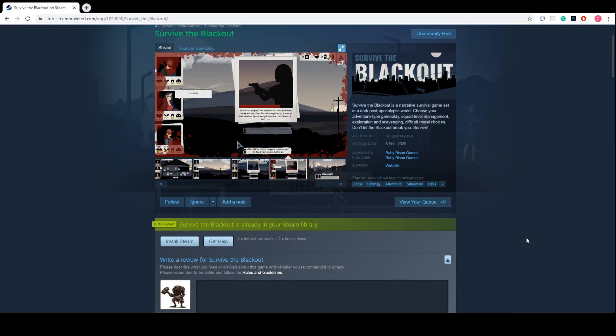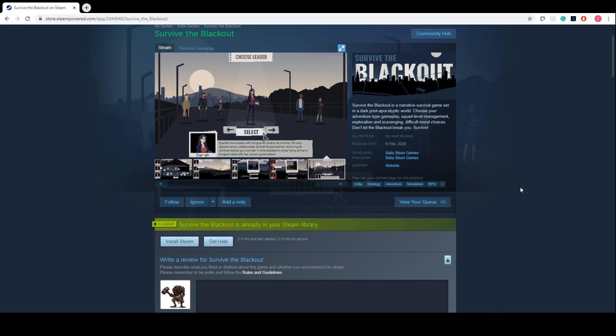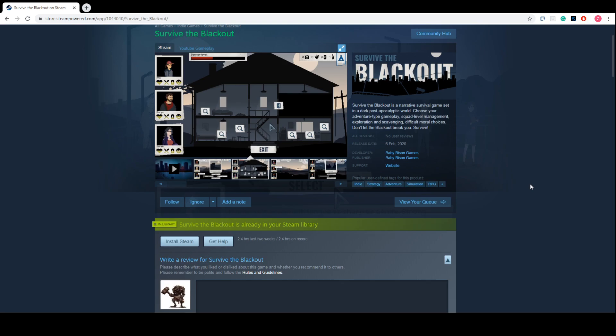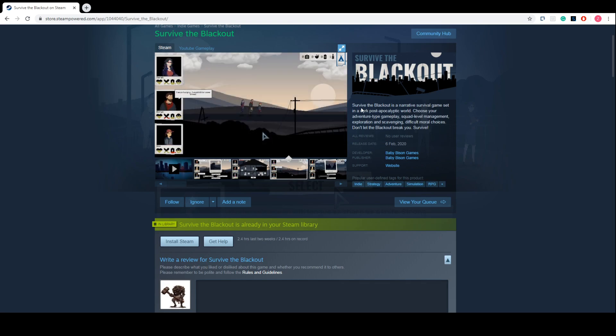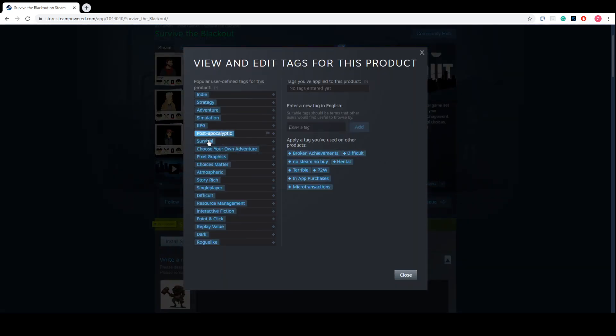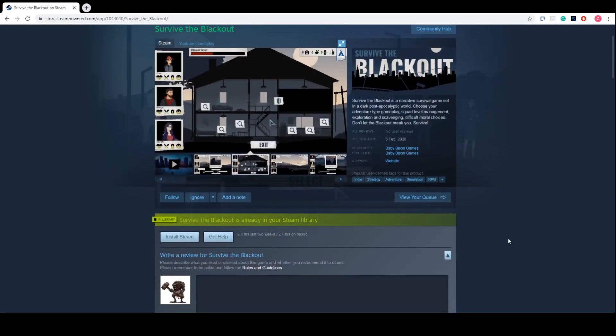Before I show you some gameplay, I want to check the store page of the game so we can compare later how informative, fair, or correct it is. Survive the Blackout is a narrative survival game set in a dark post-apocalyptic world. The game has multiple tags like resource management, difficult story, choices matter, choose your own adventure, post-apocalyptic survival, and replay value. It's important to check whether these tags are accurate or not.